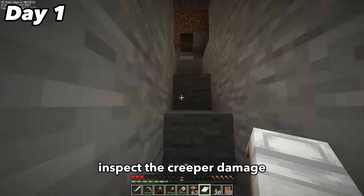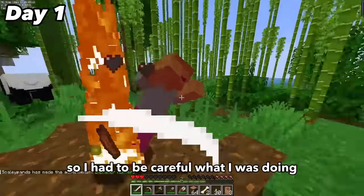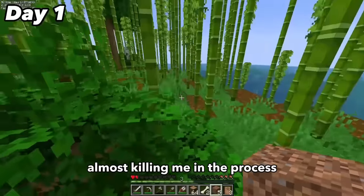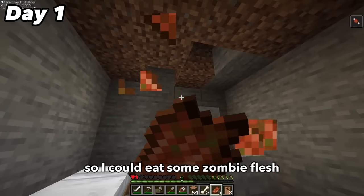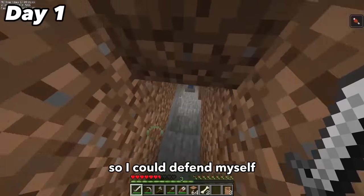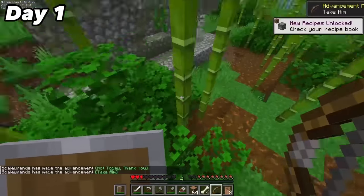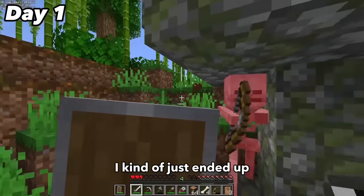I woke up on day one to inspect the creeper damage and noticed a ton of zombies so I had to be careful. I patched up the creeper hole as best I could before some zombies attacked me, almost killing me. I lost my sprint so I retreated back to my hidey hole to eat some zombie flesh. Making my way back up I decided I should make a shield. I took on two skeletons at once only to take more damage, but at least I hit a sick pre-fire. I also tried to hit a 360 but ended up embarrassing myself.